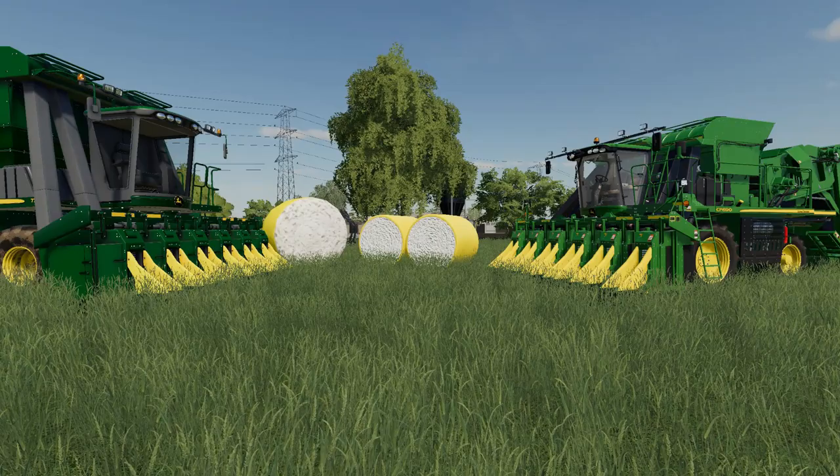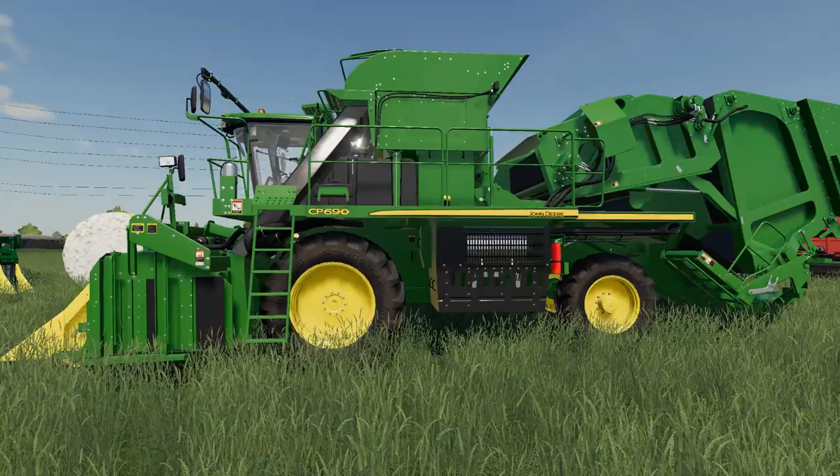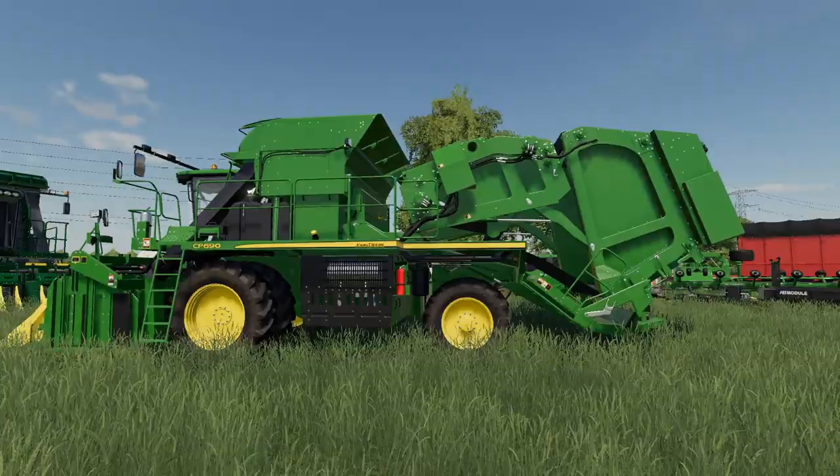Let's start with the harvester, because that is the biggest thing in this package. And to be honest, it's the only John Deere piece of equipment in the John Deere package. This is the CP690. It looks a little bit different when you first unload it — this is how you're going to get it when you first load it up in your game. This is the racked position, everything is kind of folded away, which caught me off guard.